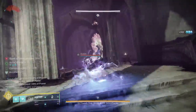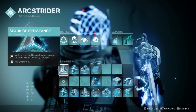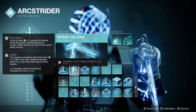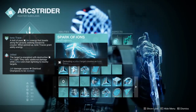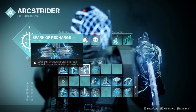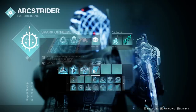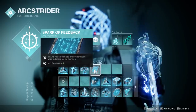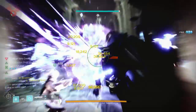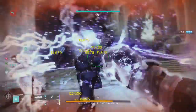For the fragments, we have firstly Spark of Resistance — being surrounded means you're more resilient to incoming damage. We've then got Spark of Ions; defeating a jolted target, which is pretty much everyone, creates an ionic trace. Then we've got Spark of Recharge just to get more regen if we are wounded. And lastly, Spark of Feedback — if you take melee damage, you increase your outgoing melee damage, which is really good against more powerful enemies because you're not able to kill them in a single hit.